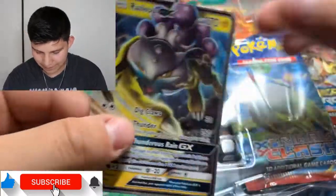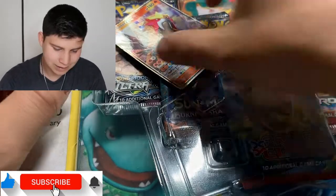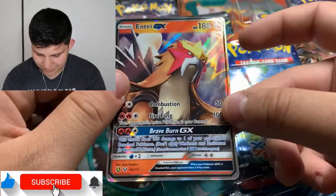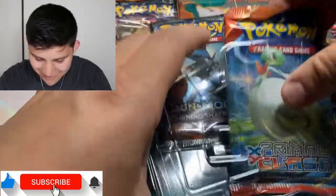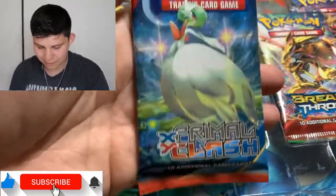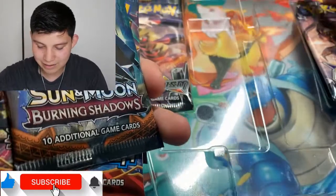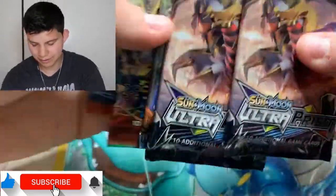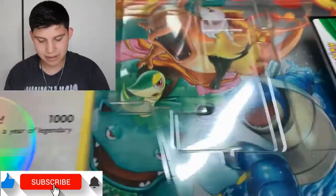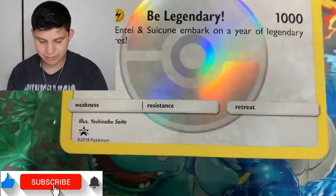Now check this out — we got this cool looking promo right here: the Entei promo! Entei is always looking mad for no reason. So in the legendary box we got some Primal Clash, some XY Breakthrough, Burning Shadows, and two Ultra Prism packs — I thought they were all Ultra Prism. And we have that big legendary Pokémon promo right here — that's actually pretty cool.